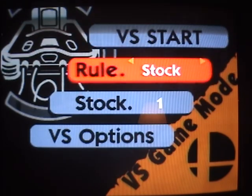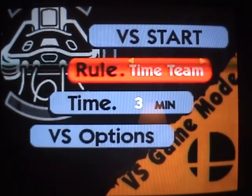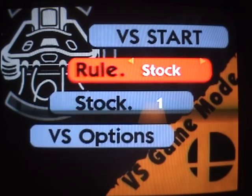There's also Stock, where everyone has lives — so if you kill a person three times before they kill you, they're out. And Team Time, where players are on a team. That's Time Mode, Stock, and Team. I kinda prefer stock.